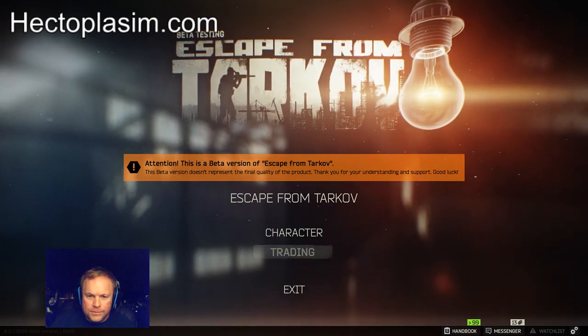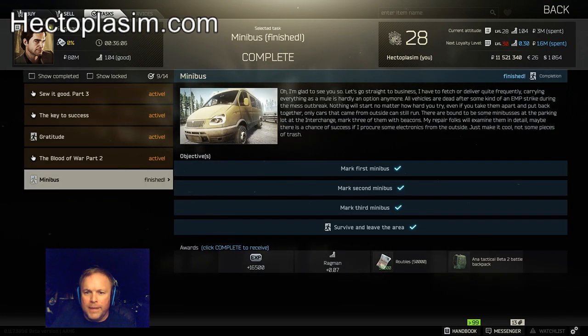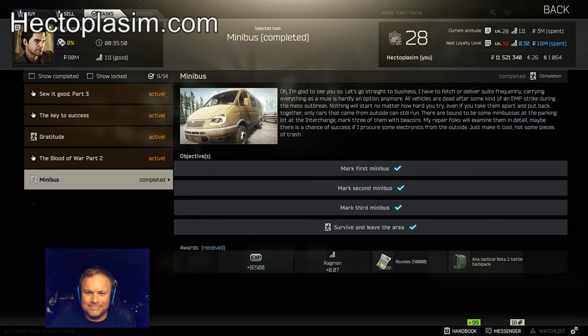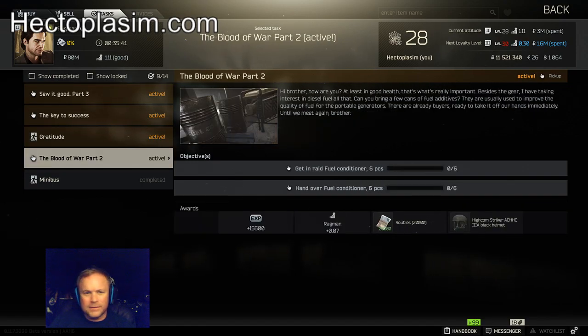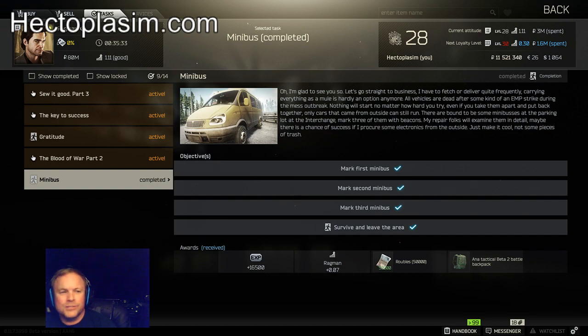If we go to trading, then Ragman, tasks, minibus — survive the area. Complete! This is supposed to increase my loyalty by 0.07. I just need to level up, really. Then I have these other active quests that I'll go in and get done too. Thank you everybody for tuning in for this live stream of me completing Ragman's minibus quest. You can find out more at Hectoplasm.com or Twitch.tv/Hectoplasm. This is Monty Reed as Hectoplasm playing Escape from Tarkov — have a great day.